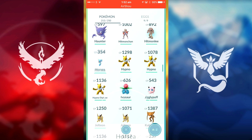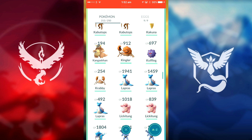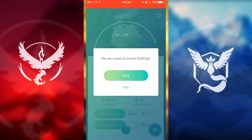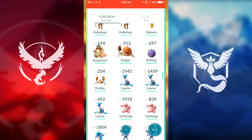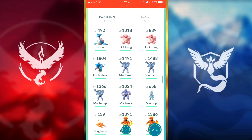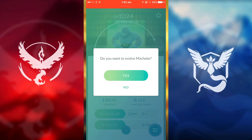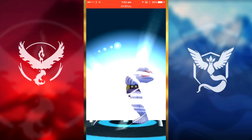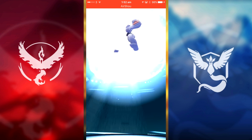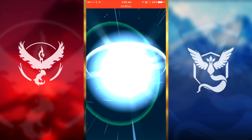Haunter we cannot evolve that yet. Horsea we could evolve but we'll hold back on that — don't want to waste candies. Koffing we could evolve into a Weezing — we do already have a couple of Wheezings though. We have a CP 1000 Machop here, we'll evolve this into a Machamp. I guess CP 1500 hopefully, or more — I have a few Machamps that are higher than that.